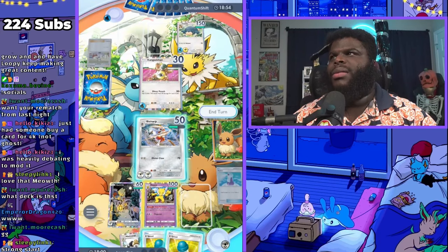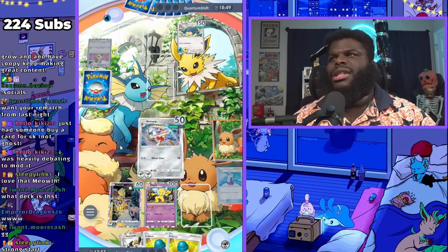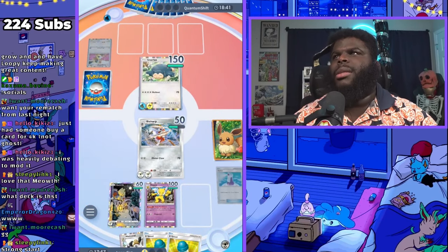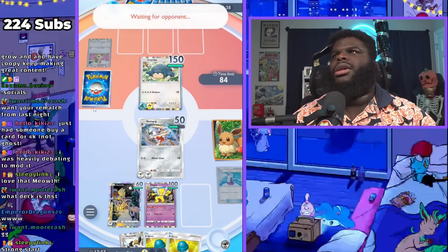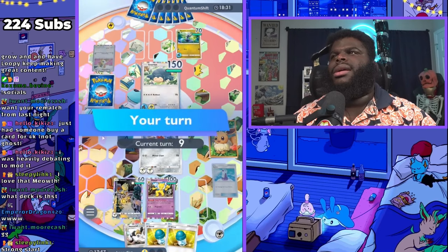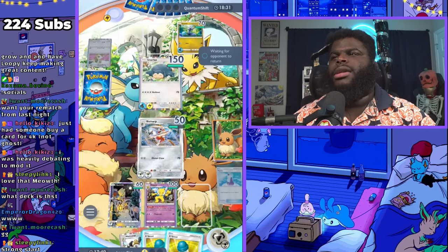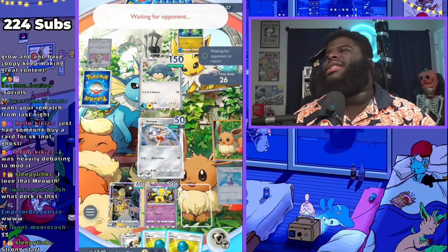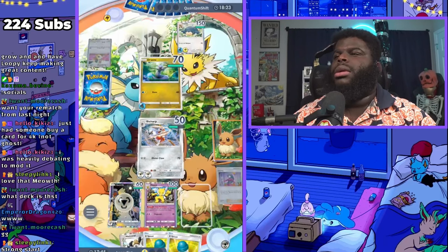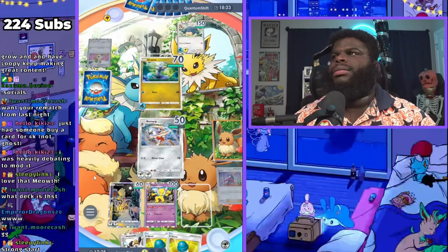He won't be able to Rollout next turn. I wish I could attack him and then use Snorlax but I can't. So he has Snorlax out now — I'm assuming he doesn't have another Pokemon unless he just pulled one. He has Dratini — okay, I see what he's doing now. Ooh, give me that Dratini. You got a choice — bring it over here. I have no reason to even use Hypno right now, he's not giving me any options.